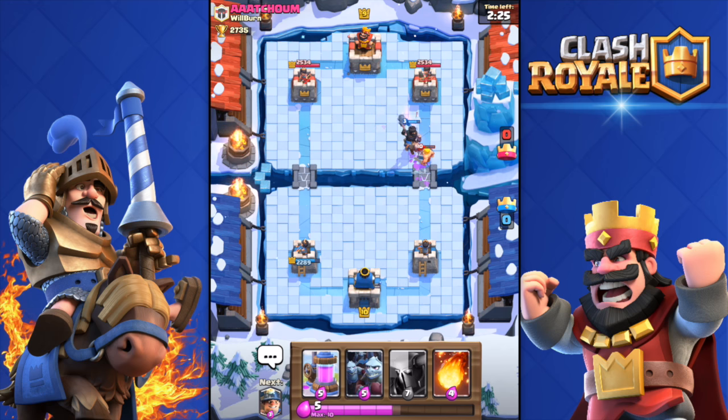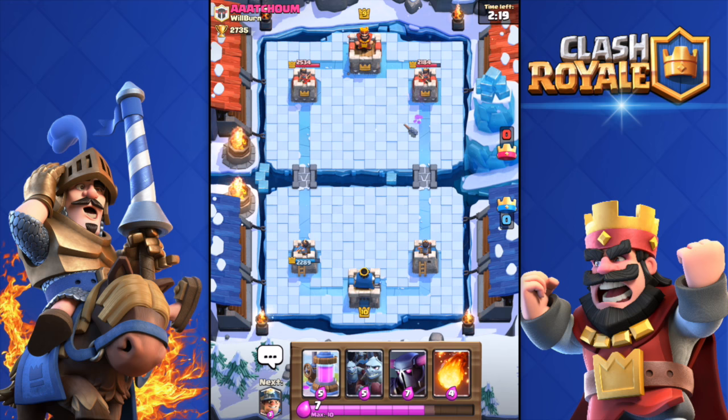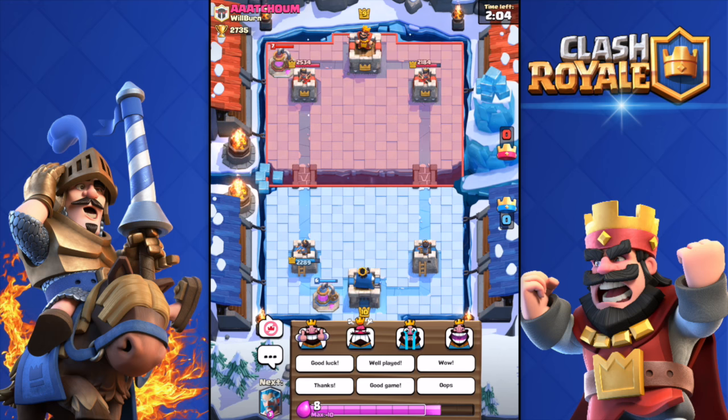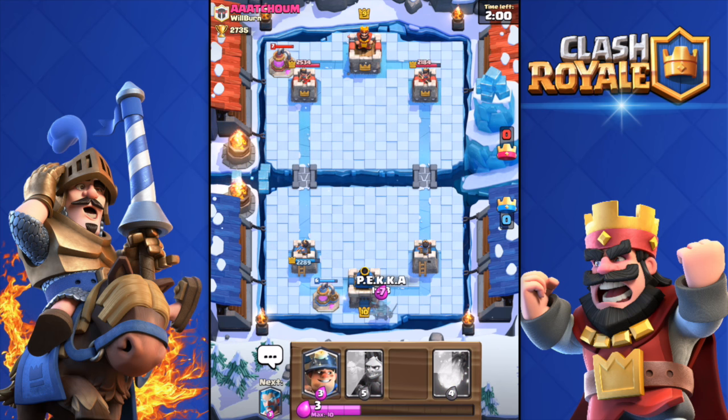Why is it lagging? New update bugs, don't do this. I don't know - if you mute the opponent, can he actually still see your emotes? I don't know, probably. Wait - I have the emotes muted and I can still see his emotes. What is going on? This is trippy. Back to the battle - as you can see I'm using this classic double legendary deck.